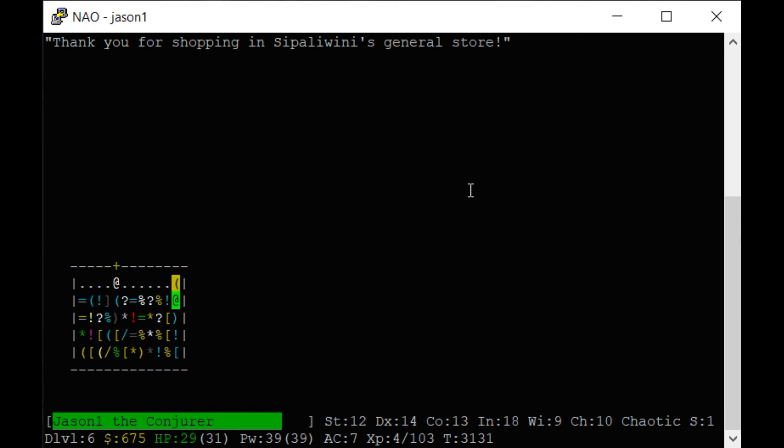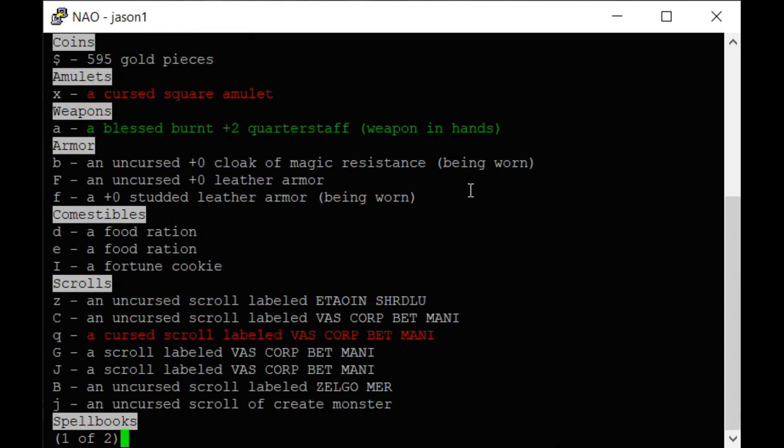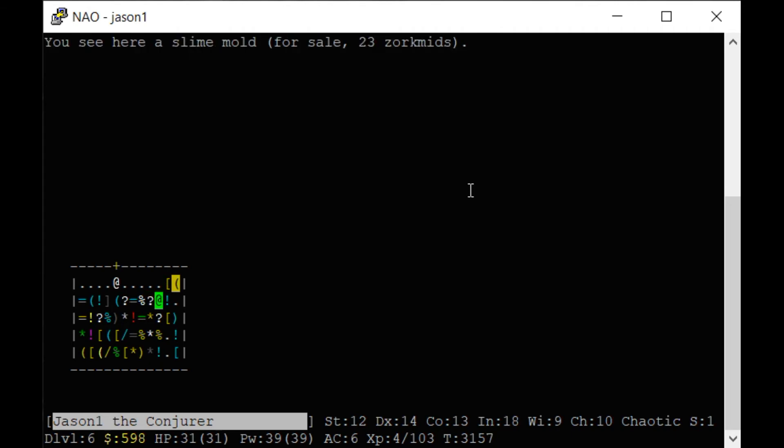I'm going to buy all the food rations I can find. If you're in a store and you're hungry, food costs twice as much — you never want to get hungry in the store. Studded leather is stronger than regular leather armor, so let's buy that. Now I'm burdened. I'm going to pay for the armor, take off my robe and other armor, wear the stronger armor, put the robe back on — AC went down to six. That's inventory management on this game, just like a classic game.